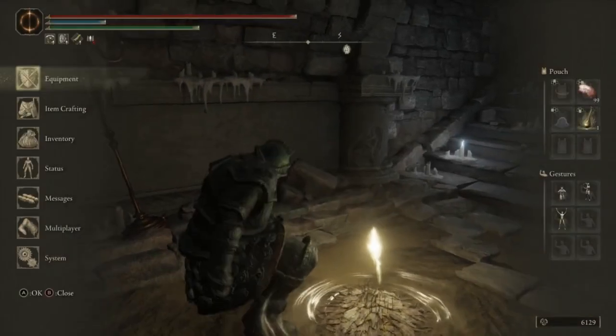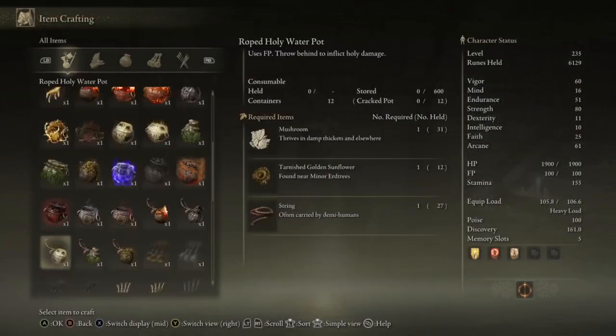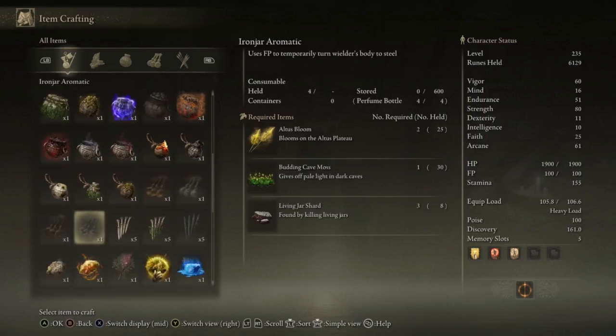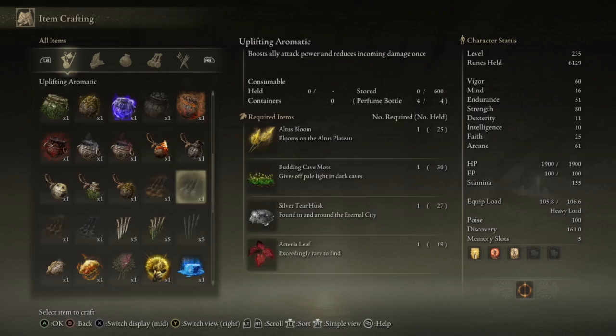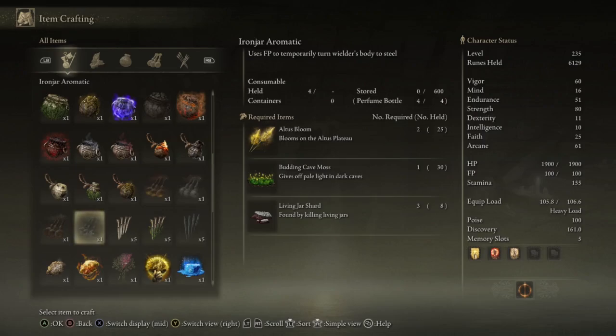And then rinse and repeat. That's basically how we're getting our Atlas Blooms, which are used for crafting many things — most importantly for me, the Iron Jar Aromatic. Actually, they're used in pretty much any aromatics, so if you need aromatics, this is a nice easy spot to farm. Hopefully that was helpful for you. Thanks for watching — it's just that simple.